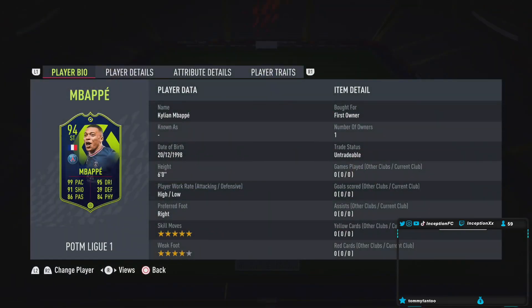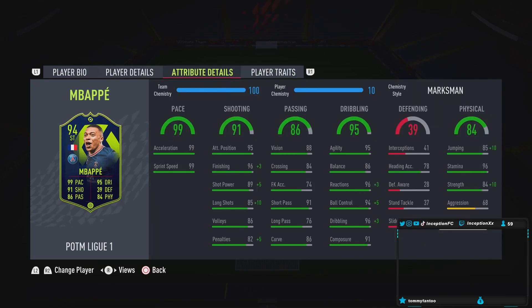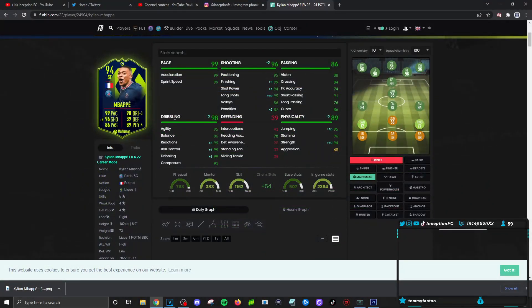He is six foot tall, high-low work rates, right-footed, five-star skill moves with a four-star weak foot. In-game traits he has the outside foot shot and the flare trait, which is really fun to work with. He has perfect pace already so you don't have to improve that, which is fantastic. We are going to be trying him out on the Marksman chemistry style to boost his finishing, shot power, and long shots as much as possible while improving his dribbling stats.